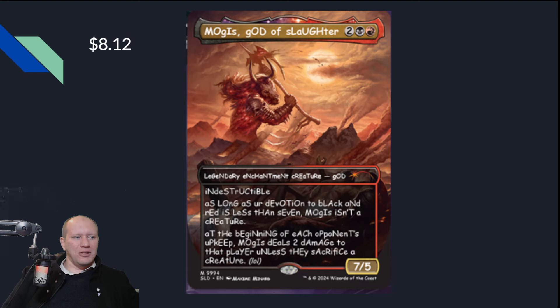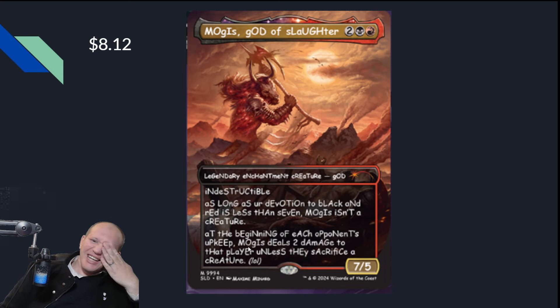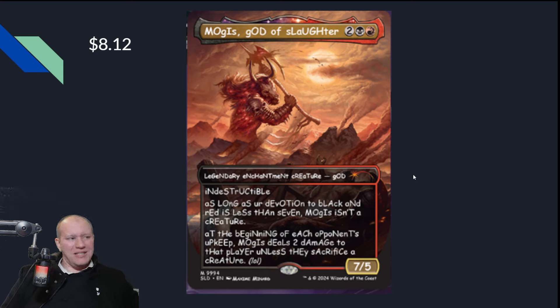Then we've got Mogus, God of Slaughter. I don't think this has been reprinted since its initial release ages and ages back — I think it was one of the gods. 'As long as your devotion to black and red is less than seven, Mogus isn't a creature. At the beginning of each opponent's upkeep, Mogus deals two damage to that player unless they sacrifice a creature.' And it's got a little 'lol' in there. It's so bad it's so good. This is obviously meant to be like an April Fools' day thing — they posted it as a happy May Day or something like that over on their YouTube page.